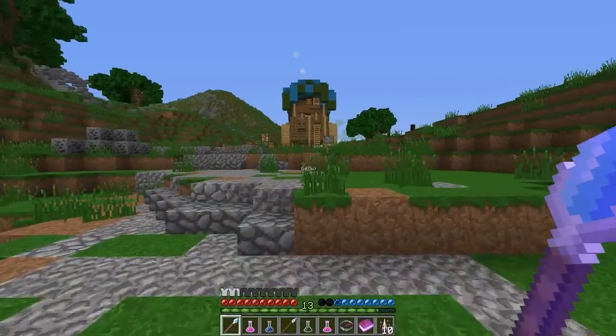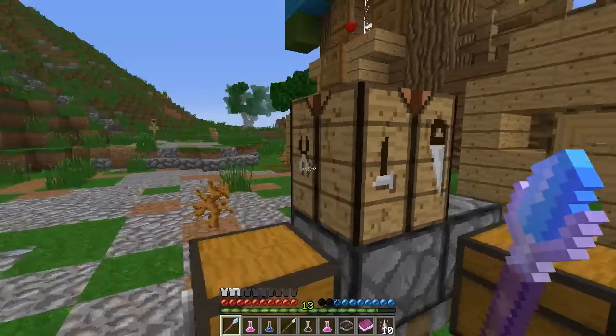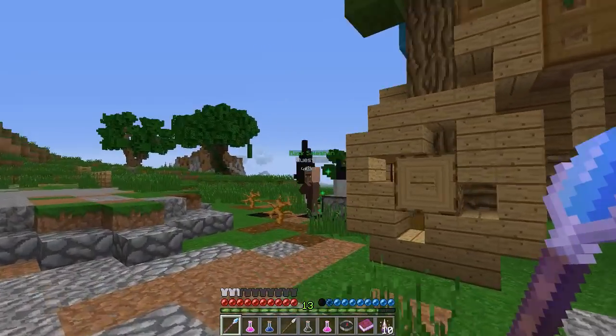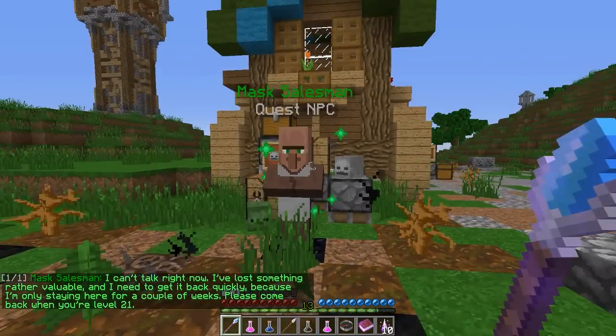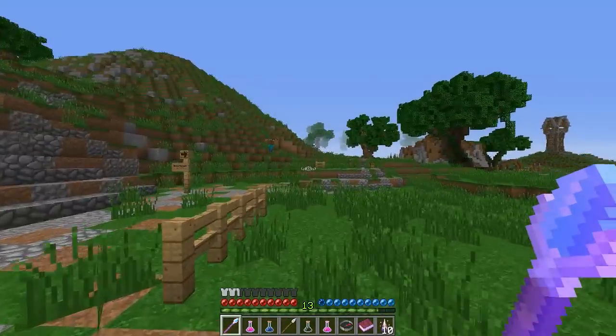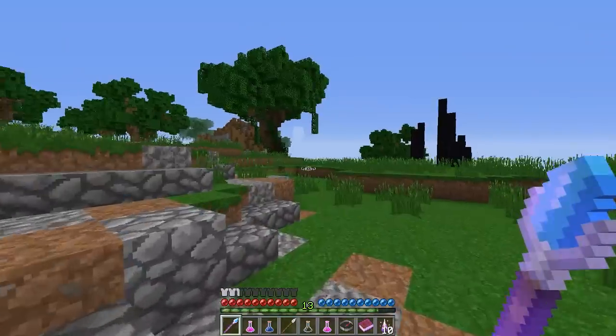It looks like there might be another loot crate here - nope. Looks like a crafting table. Is there a vendor here? Oh, it's a quest giver. Please come back when you're level 21. Okay, I will do that. Thank you very much. Looks like we got another loot crate here and I think I'm still going in the right direction.